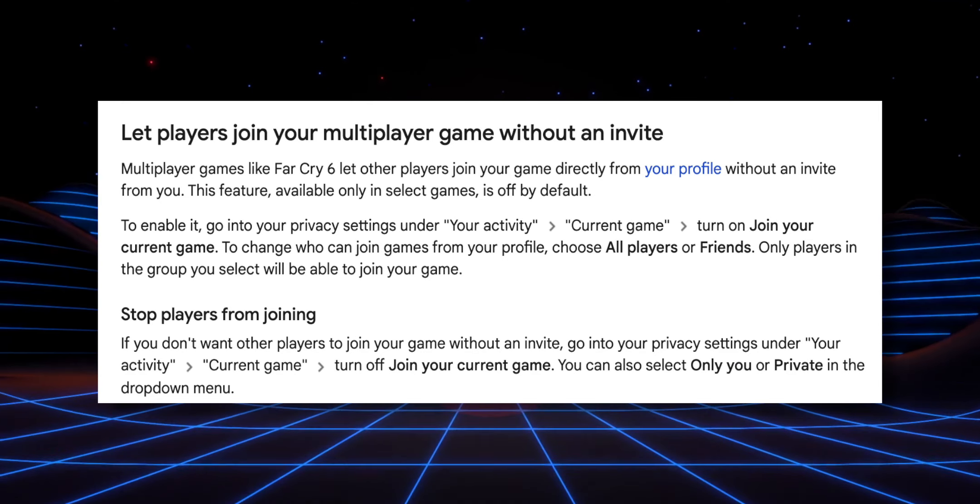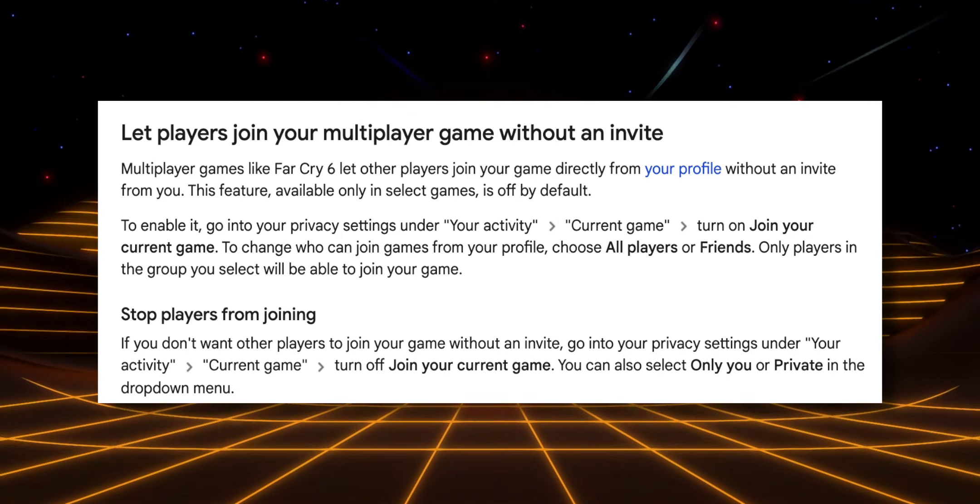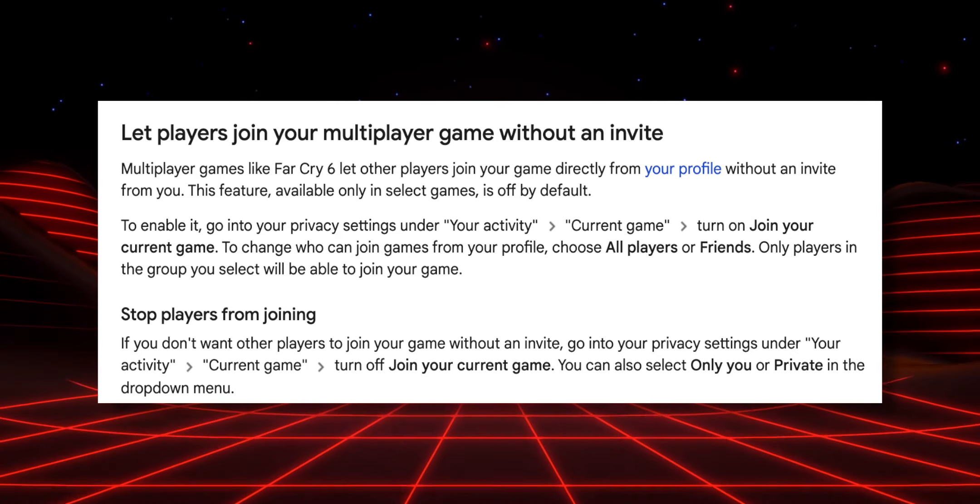So obviously I have to leave this setting off. It would be really great to say 'hey friend, join my game,' but I don't want people just joining my game randomly without an invite, without communicating ahead of time. I don't want to be in the middle of a mission in Far Cry 6 and have somebody show up out of nowhere — that would be kind of immersion-breaking. So for me, I'm going to leave this off.